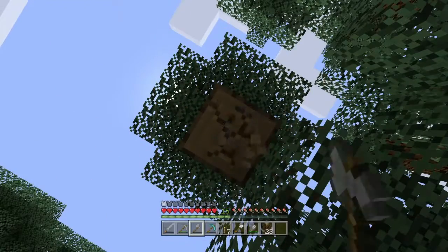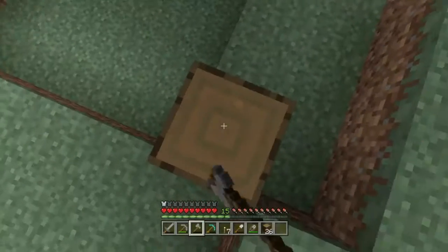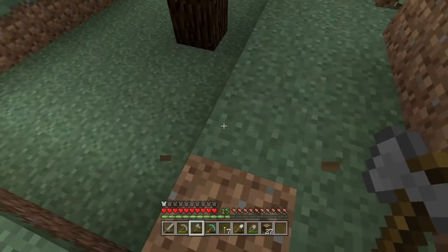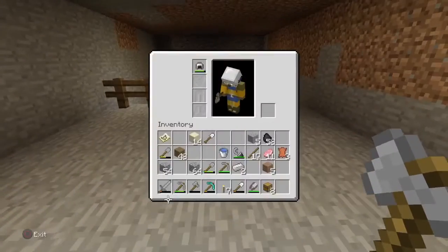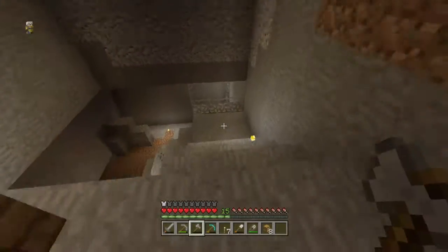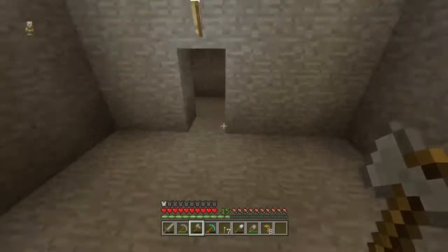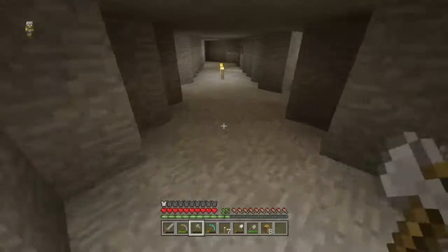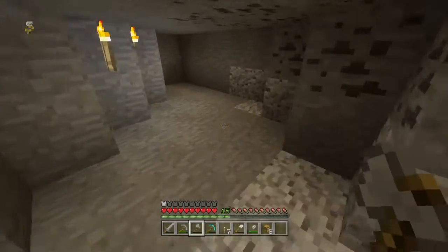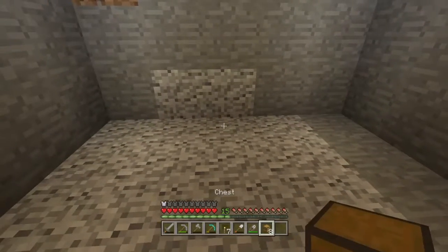I'm going to try and craft three or four so we have extra space — that way we can fit more stuff in and we won't have to worry about crafting more in the future. It turns out I actually had enough wood anyway to craft eight chests. I'm going to put two chests next to each other in order to make a double chest, which obviously gives more storage.